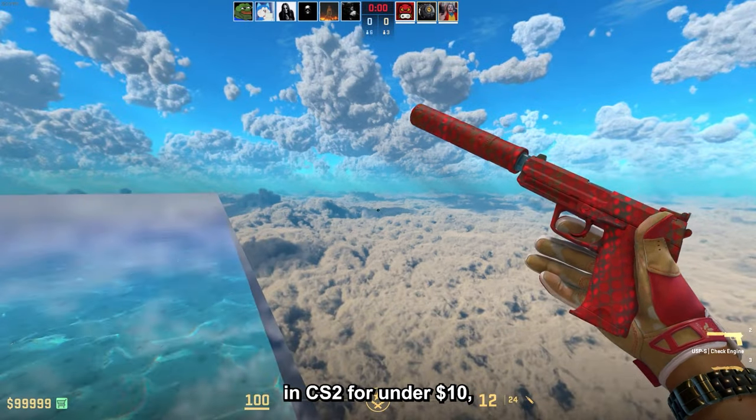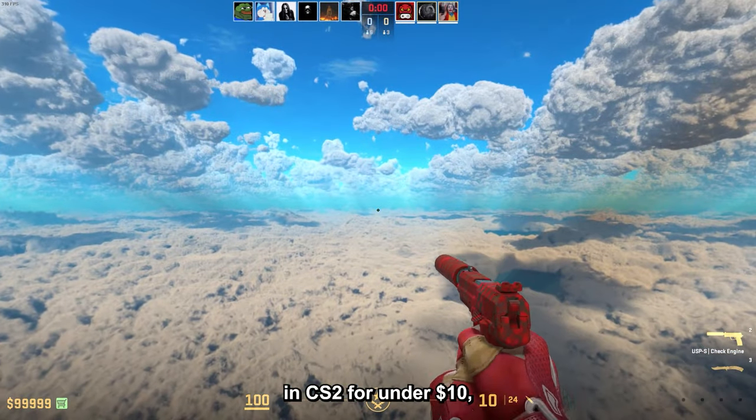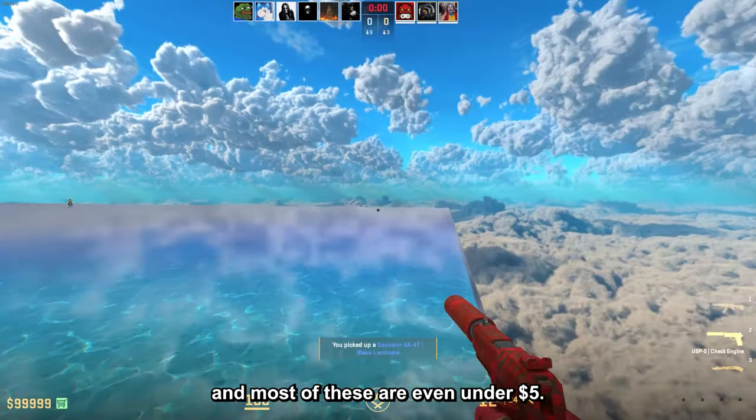Finding the best sticker combos in CS2 for under 10 dollars — and most of these are even under 5 dollars.